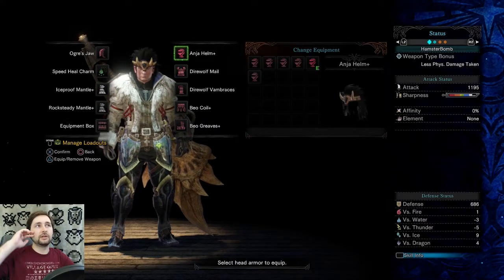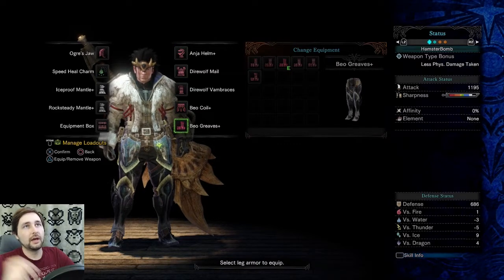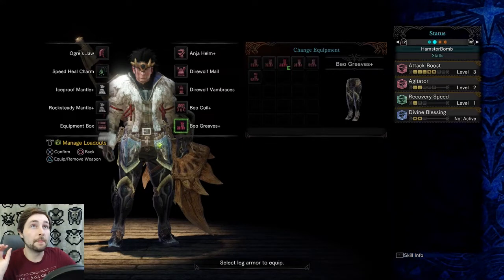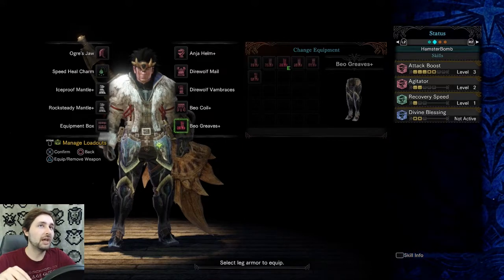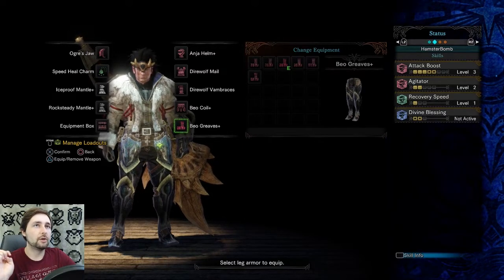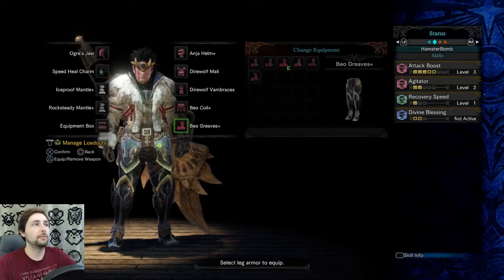We've got a mix set going — Anjanath, Direwolf, Direwolf, Beototus, Beototus. What all of that does is give me three natural attack points when I wear the Rocksteady. Agitator I'm getting from the Beototus stuff, Recovery Speed from the Speed Heal Charm, and then Divine Blessing shows up when I wear Iceproof.